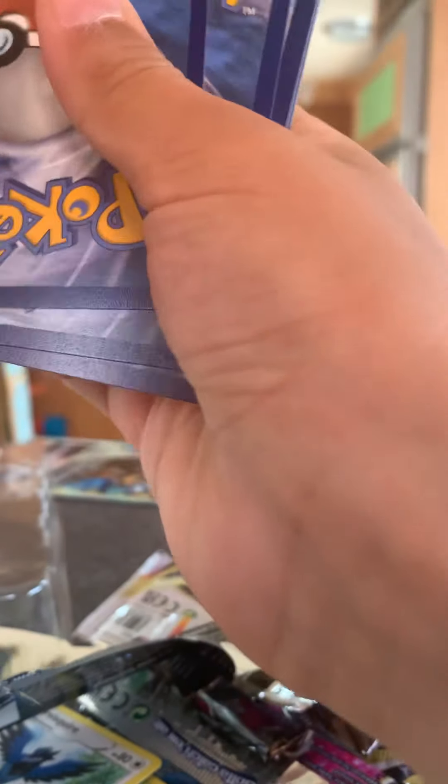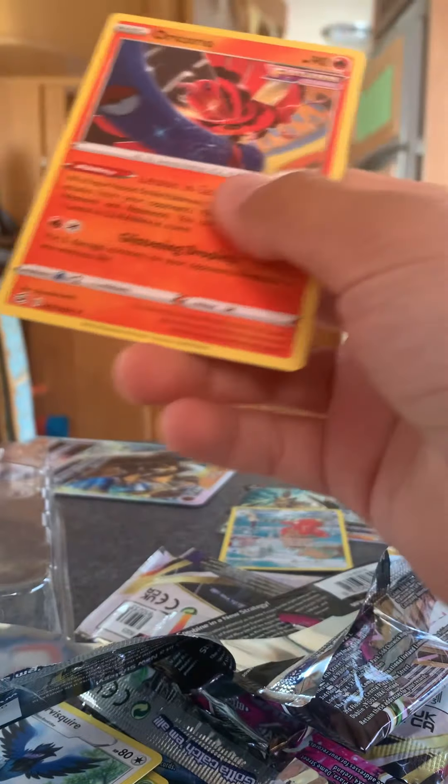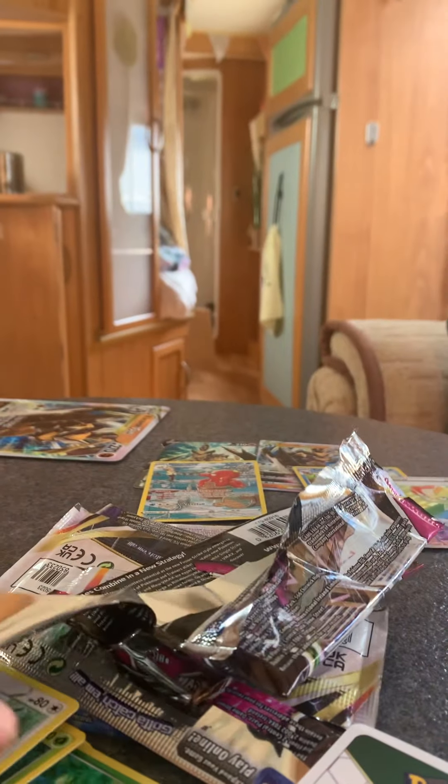Final Pack of the Day - it's a Fusion Strike with a Genesect on it. Come on, let's get something. And a code card. Let's just go straight into it. Oh yeah, we didn't get anything - we got Titan, the Moon, the Universe, and the Norcovian Non-Holo. Oh my gosh.